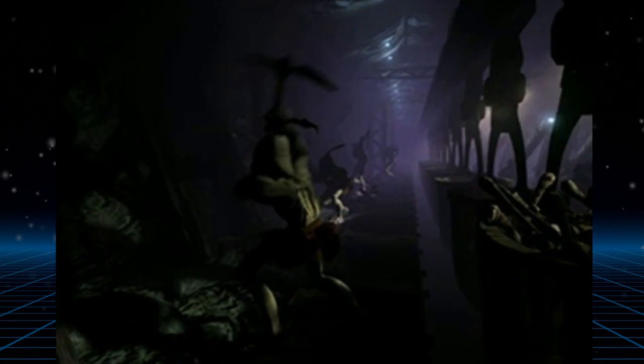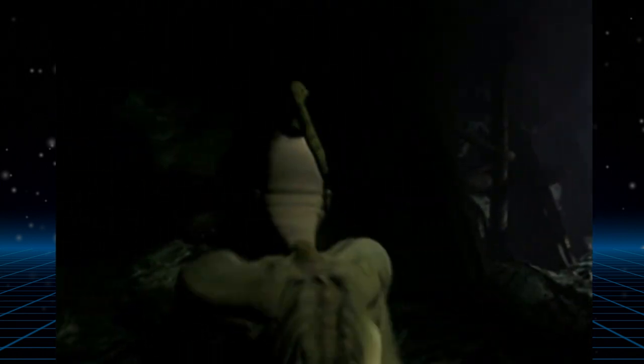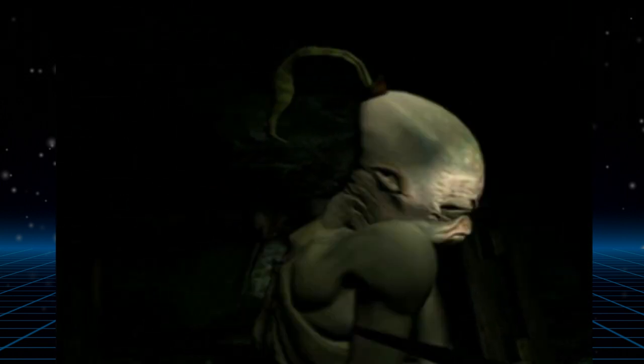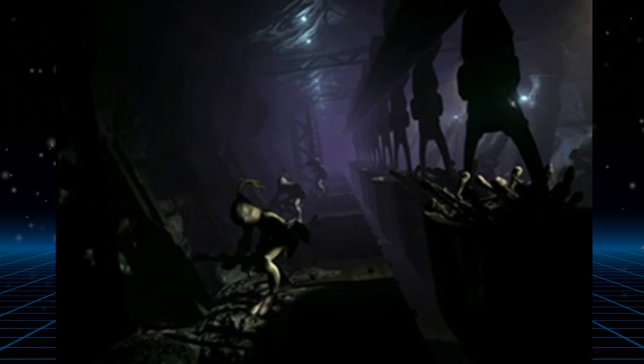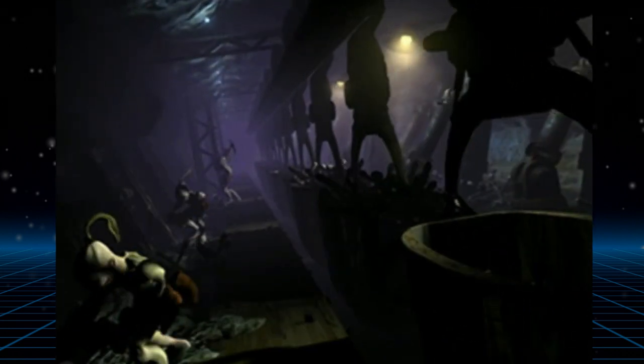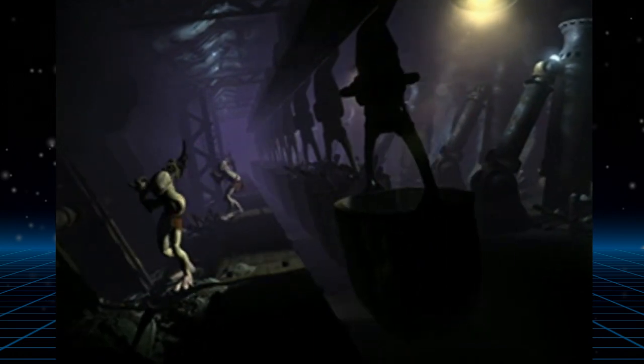In order to keep this mining operation a secret, the Mudokon miners have all had their eyes stitched shut, resulting in them becoming blind. And all of this is to hide what the Glukkons are up to, but also so that the slave workers don't become unincentivised to work due to them digging up their own ancestors' bones. This scene where the blind Mudokons are revealed to us always used to creep me out — you can just imagine the pain they had to go through to have this process done to them.